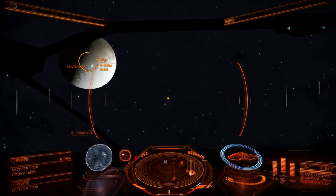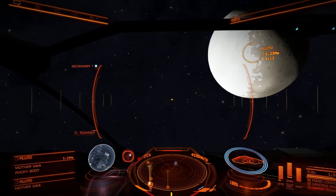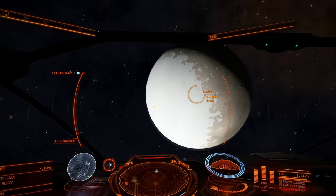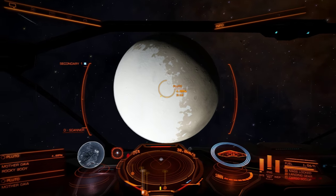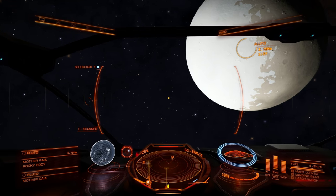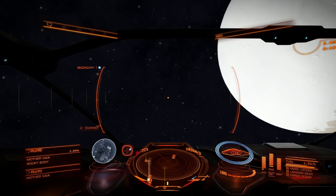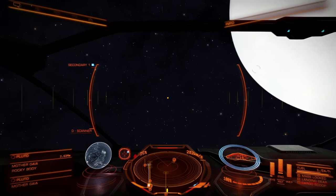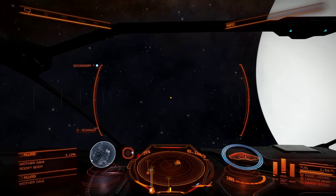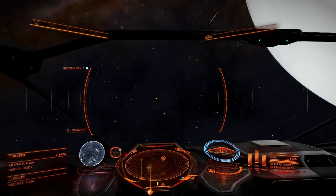I wonder if solar input is actually calculated properly in this game right now. When you look at that line between the white side and the other side, it looks a lot like the line on Titan. This side is completely non-distinct. Did we not get photographs of this side, or does it actually look this way? It looks like the side we're most familiar with from the New Horizons photographs is on the dark side of Pluto.